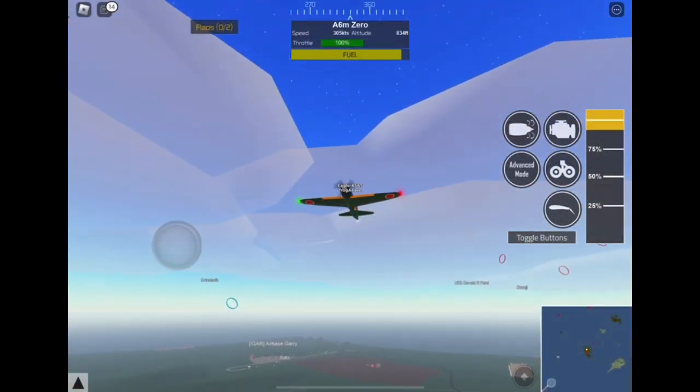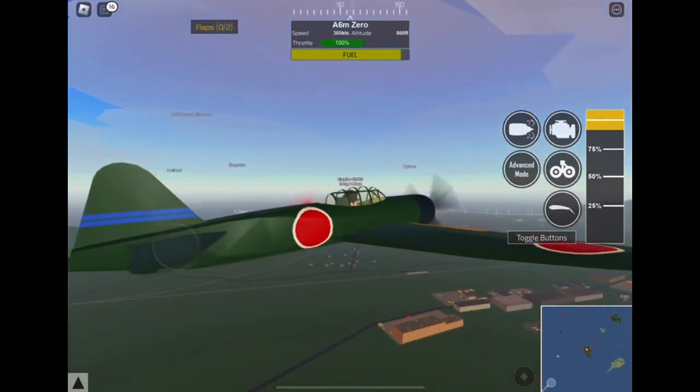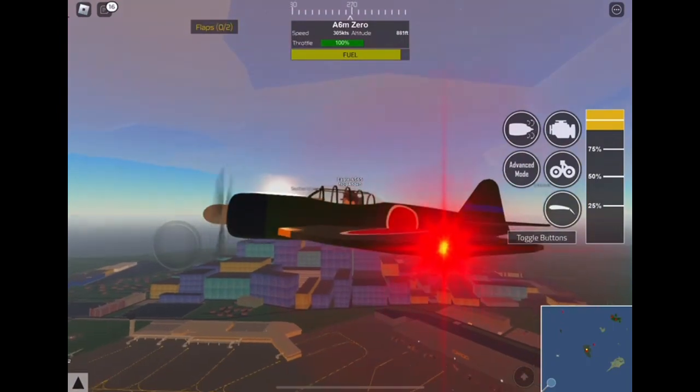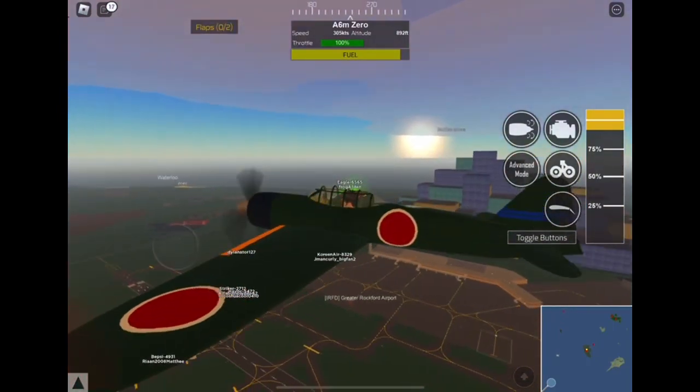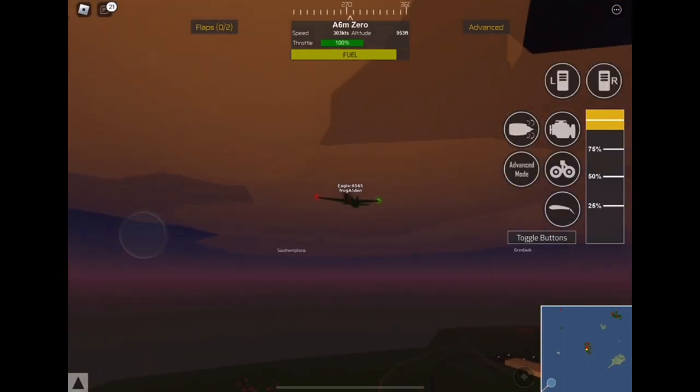The A6M Zero is actually a really cool plane, and it's pretty cool to see one here in PTFS. It would be cool if they added a smoke trail to this plane just like in that air show video.